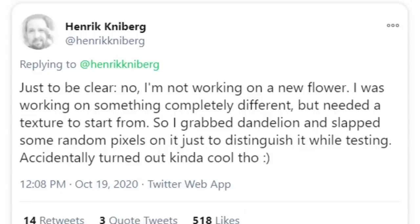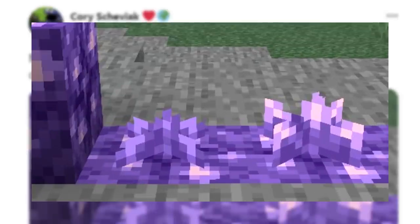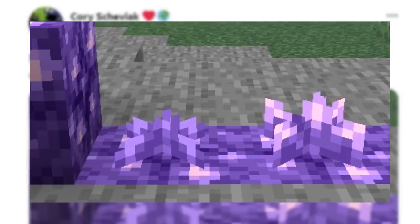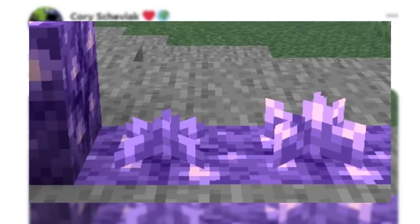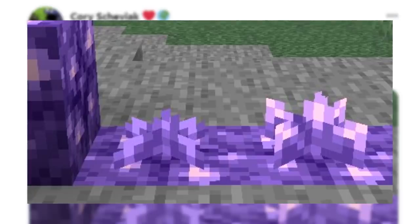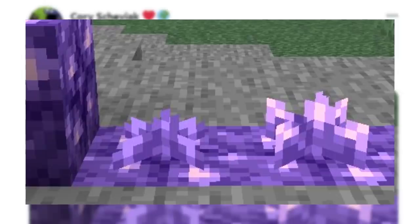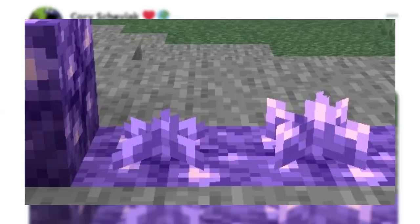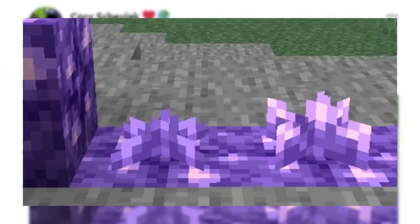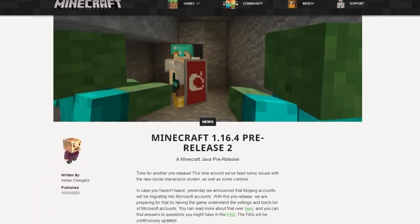One clarification: Minecraft 1.17 is not confirmed to have a new flower or anything like that. Henrik was just working on something and needed a placeholder texture — that's what the yellow and red thing is. Finally, check out this image from KojoMax99 showing growing amethyst. The two amethysts visible are stages we haven't seen yet — an early growth stage and a middle stage — with what we saw at Minecraft Live likely being the final fully grown stage. Three growth stages, and it looks like amethyst grows on that purple block. Really cool!